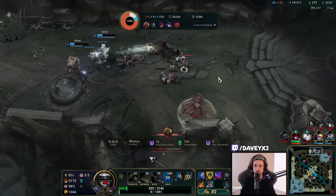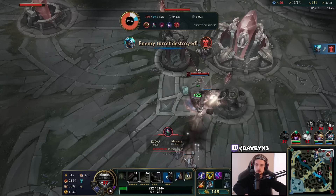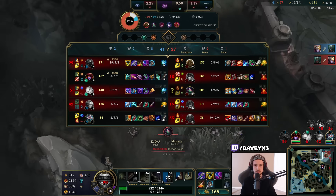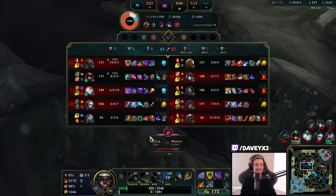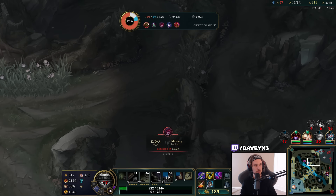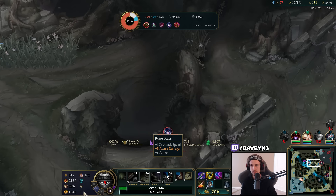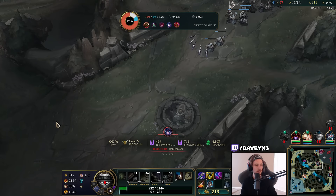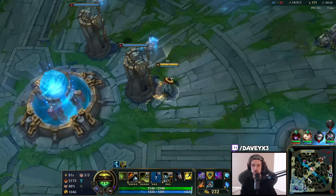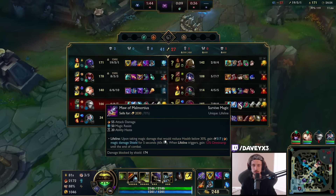I got Dead Man's Plate now. I need to get a GA, and if I have GA it's probably over. We're rolling over the game so easily. You see why Jax is becoming more popular every single day? People are starting to pick up Jax more and more. Since about a month ago, he's become more popular than champions like Riven. Jax now has an 8.1% pick rate, so it's increasing day by day. People are starting to find out.